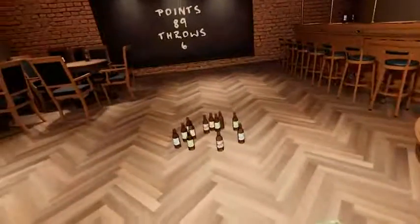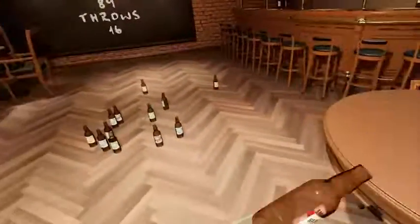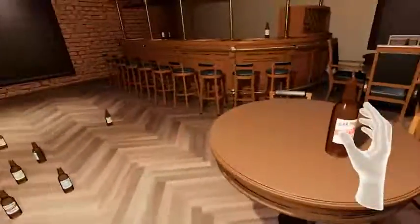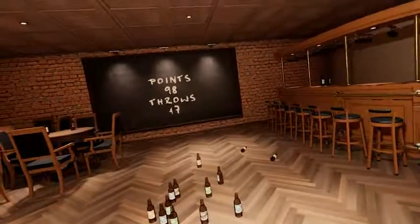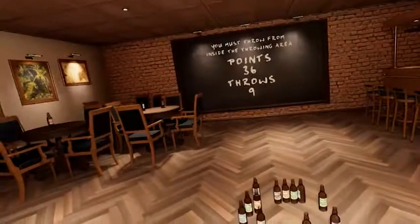If your points pass 100, you will get a penalty and your score will be halved. For that reason, you must be careful when you are close to 100 points and throw the bottle to the appropriate color that would give you exactly 100. If you throw outside the rectangle on the floor, your score will again be halved.